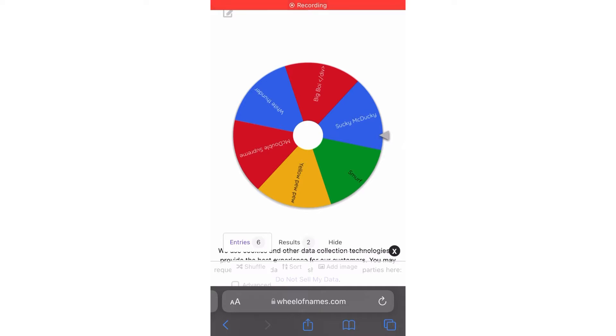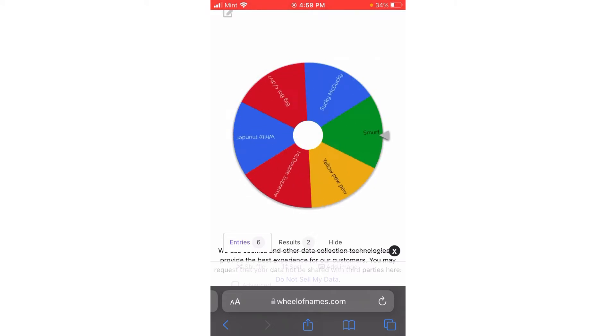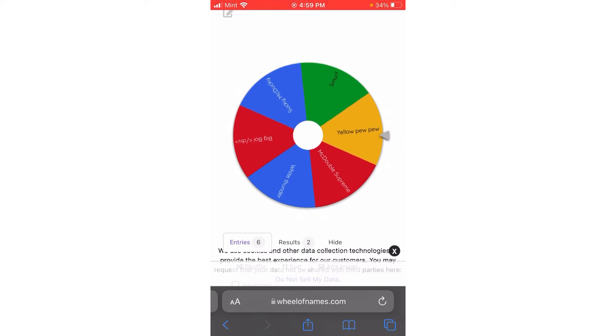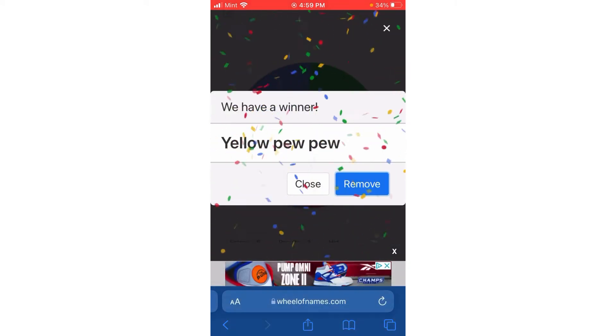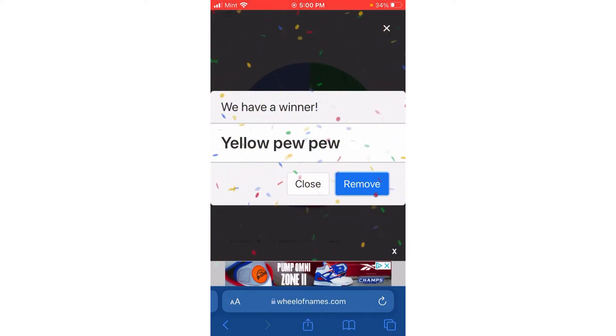Now it's Gavin's turn to spin the wheel. We took out the gun I just used so he can't get that one again. He spins — Yellow Pew Pew! Now it's his turn to seek and my turn to hide. Let's get started.